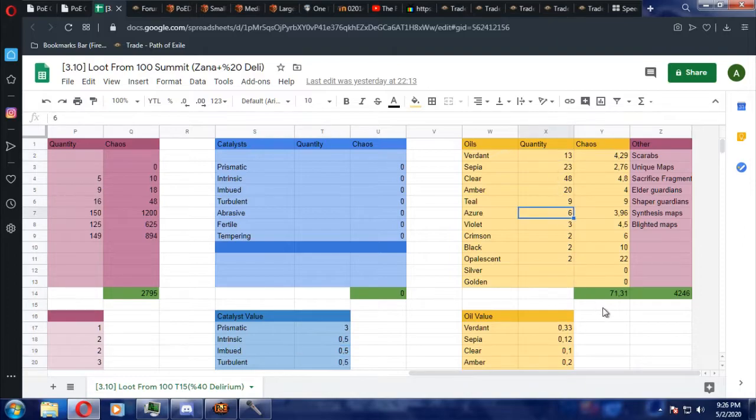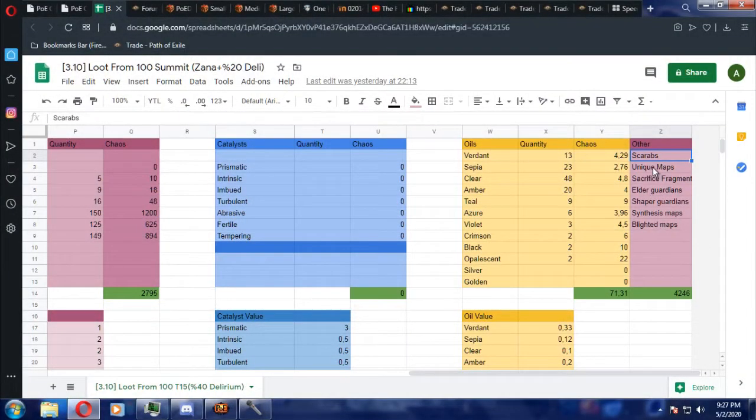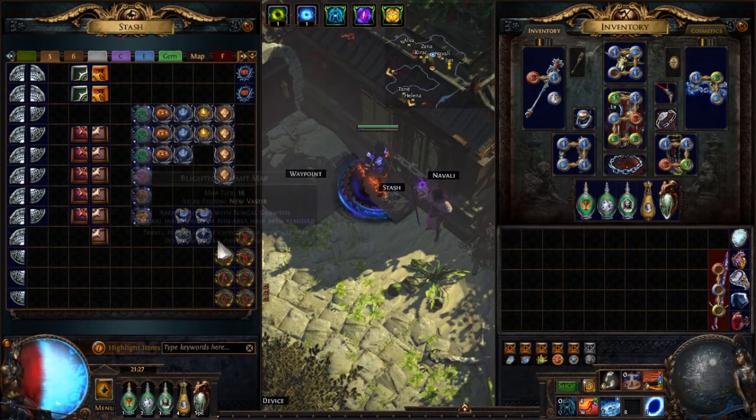The oils — I didn't get any expensive ones. And you can see this other stuff here: scarabs, unique maps, sacrifice fragments, guardian maps, and so on. You can see the profit and income columns. The income from these items is around 4,000 chaos. Zana missions heavily affected this column. As you can notice, I have two Cortex drops, which is very lucky — those are 6.5 exalts each, so about 13 exalts just from those.